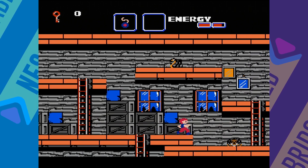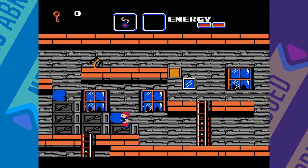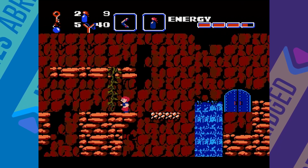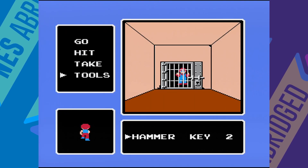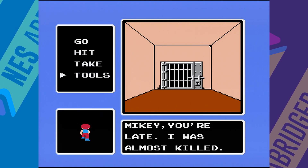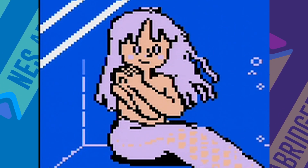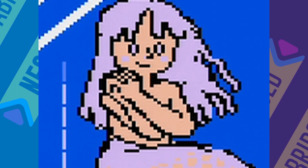The Goonies 2 is a Metroidvania-style platformer where you'll have to guide Mikey through spooky attics, dry caves, wet caves, frozen caves, and caves where the floor is lava. Your goal is to rescue your six Goonie pals and finally rescue the mermaid, Annie. You may be asking yourself, who is Annie? But I have a better question — why is Annie?